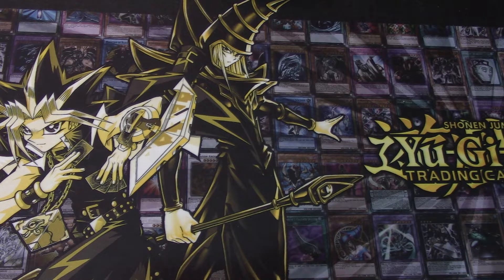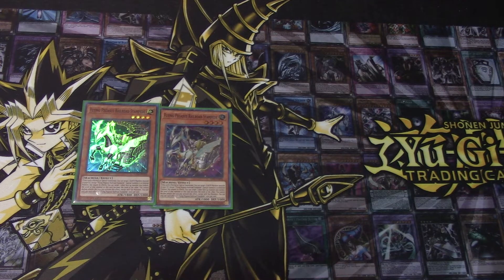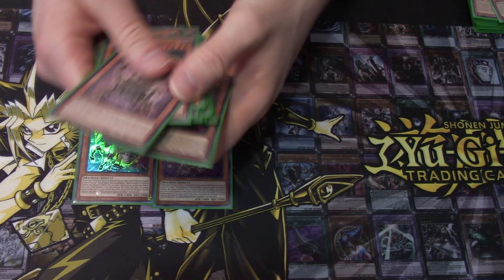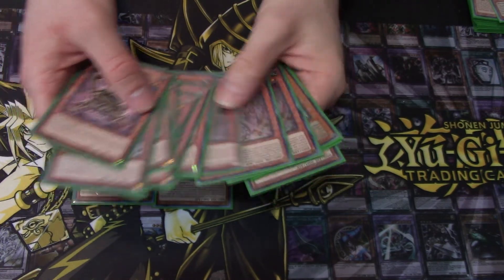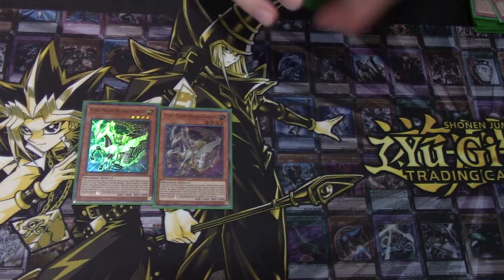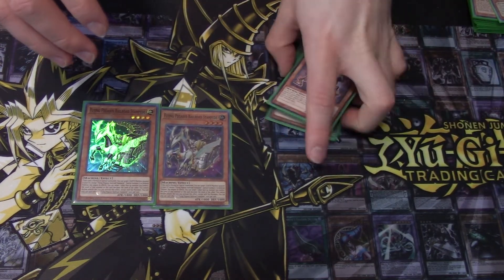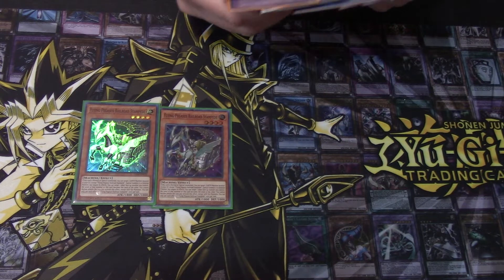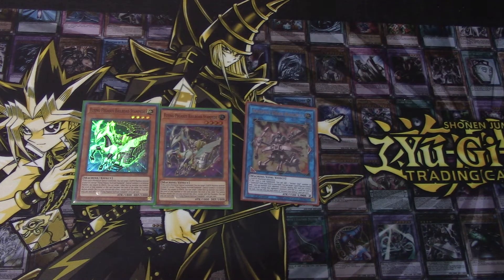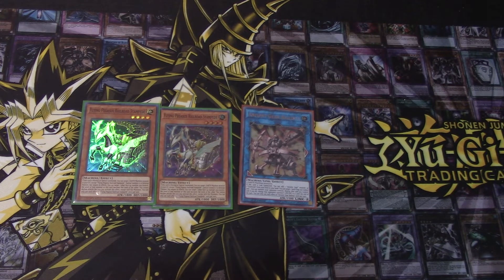Next up we run two Flying Pegasus Railroad Stampede. So pretty much everything I've shown you so far — Gear Frame, Gearbox, Hound, Wyvern, Reactor, Golem — we always run those in any Ancient Gear deck. Now, because of a new card that came out of Overload, you can easily go for Ancient Gear Ballista, which is pretty dang good.